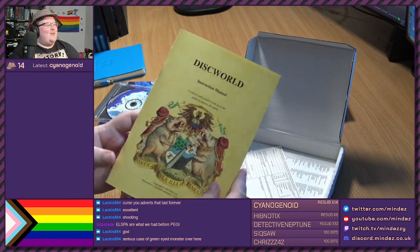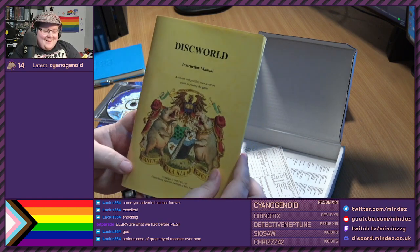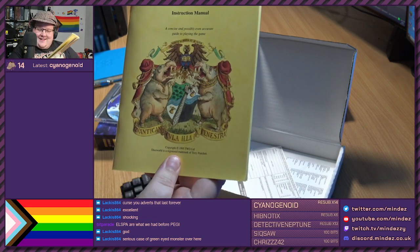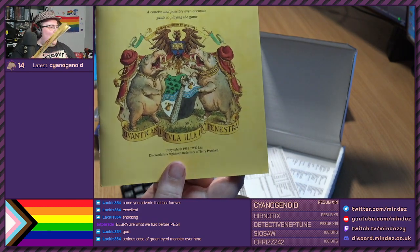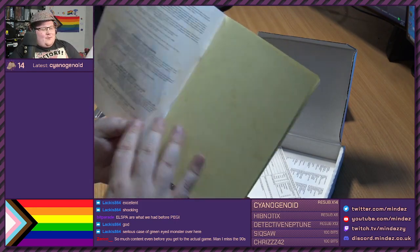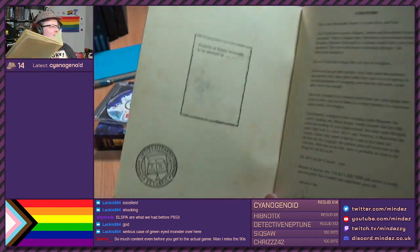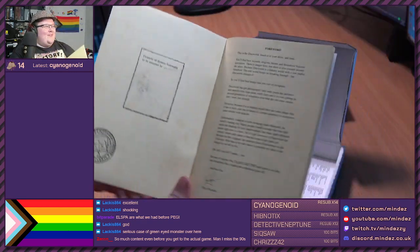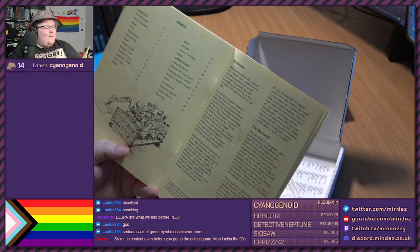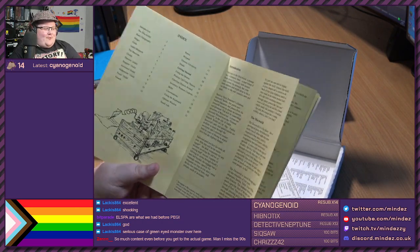Here is the instruction manual. Look at this thing - it's beautiful. And huge, by the way. A concise and possibly even accurate guide to playing the game. Property of Unseen University - oh, it's like a library book. We have a forward, which is the same thing that was written on the back. We have an index. It's got loads of lore on the Discworld. So much content before you even get to the game.